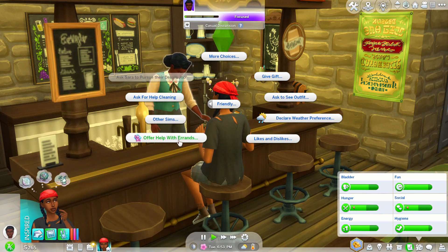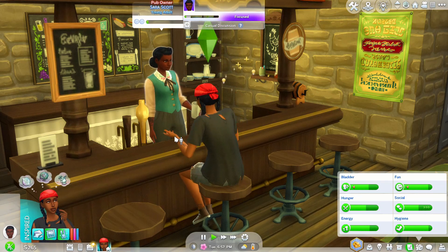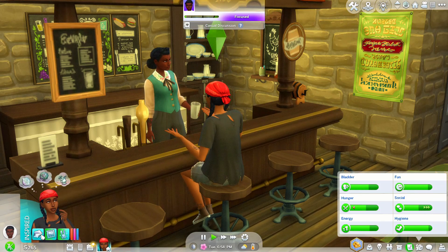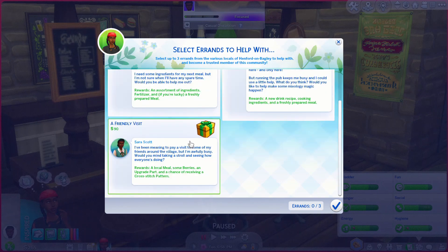Oh, we can offer to do errands! I forgot that you can do that — oh my god, another way to make some money! So let's see. Simple request: 'You ever have one of those days where you've got too much to do and not enough time? I need some ingredients for my next meal — would you be able to help me out?' Okay! And then we can do the signature drink errand.